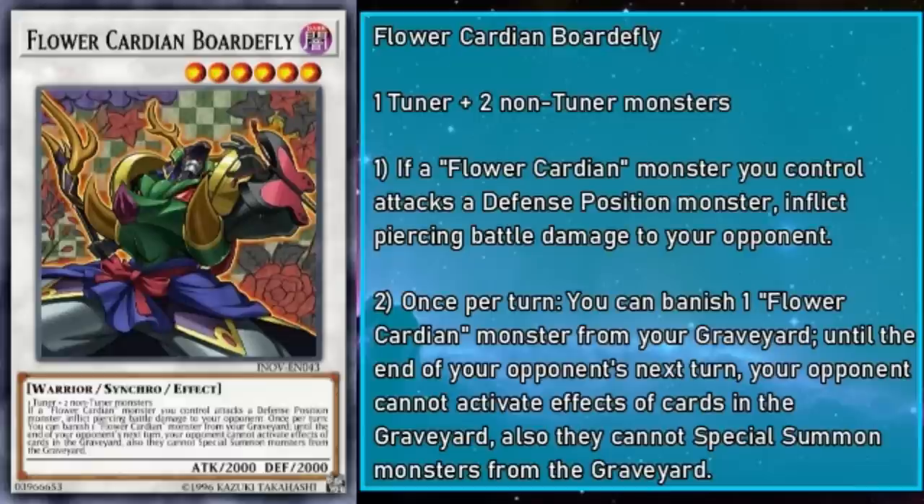First up is Flower Cardian Boardfly, a level 6 Synchro monster with 2,000 attack and defense, requiring a tuner and two non-tuner monsters specifically. It grants all your Flower Cardian monsters piercing, and once per turn, you can banish a Flower Cardian monster from your grave — until the end of your opponent's next turn, your opponent cannot activate cards or effects in the grave, and they can't Special Summon monsters from the grave. That's actually incredibly dope — it's like Abyss Dweller, but on a whole other level. Not only are grave effects locked out, but summons are out the window as well.